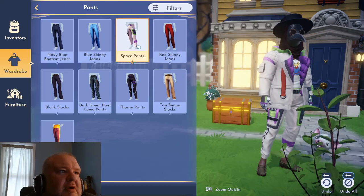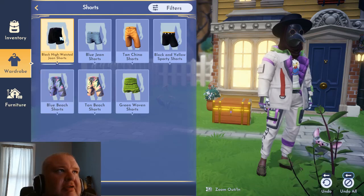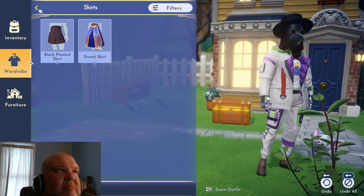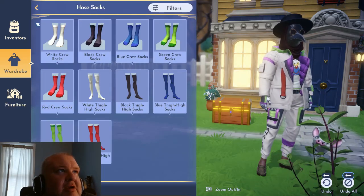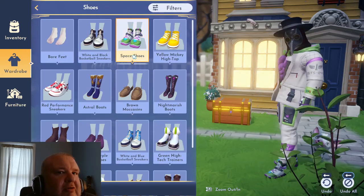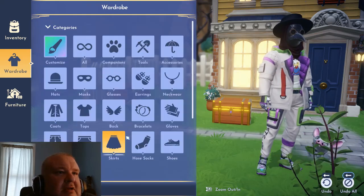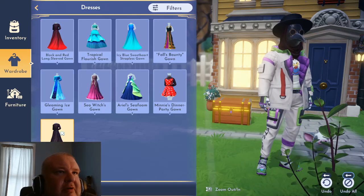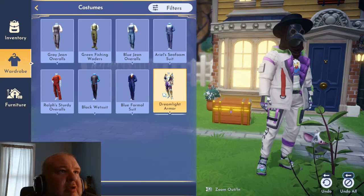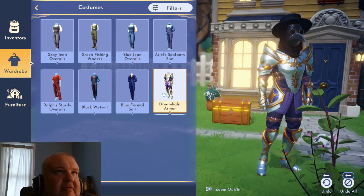Space pants - I have those on. I don't have a lot of pants; I'm not a person that goes around buying everything. I just buy what I think is interesting, or everything else they just give me for free. We can put on space shoes - now we're hitting the whole outfit with the plague mask, I love that. The Dreamland Armor is a costume - boom, check that out y'all! That's awesome.